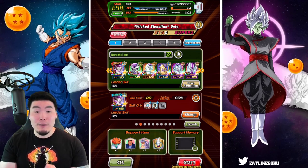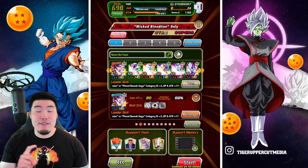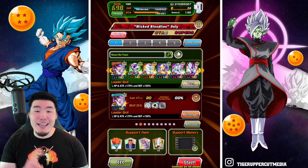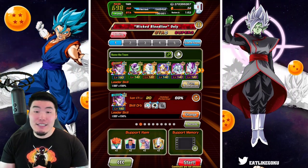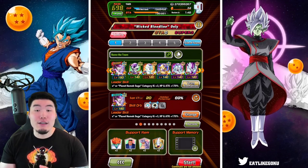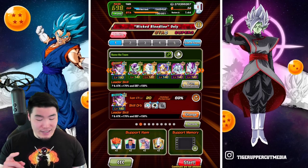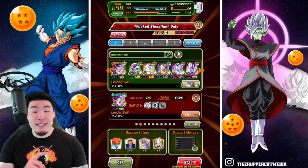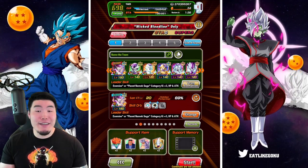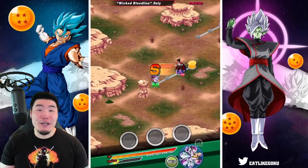Anyway, this is the team we're going to be using today. We got the double LR Full Power Frieza leads, the tech transforming Frieza, the Angel Final Form Frieza slash Angel Golden Frieza, the AGL Golden Frieza, INT Final Form Frieza, the free-to-play one, and also the INT Third Form Frieza. Items are the same as always: Princess Snake, Aider, Whis, and Icarus.